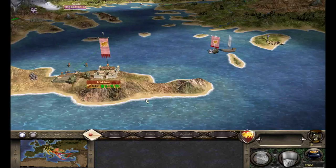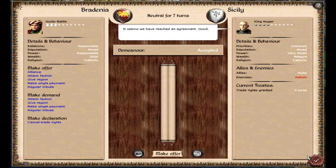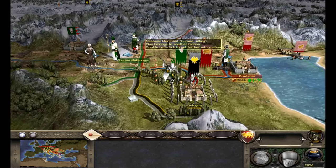I'll get up to max free upkeep units and build a diplomat to go start talking to the Muslim nations. We haven't sent an emissary to the Byzantines yet so we can get some trade rights. Trade rights and map information with Sicily — there we go, pretty nice. We'll send him over to France next, then move up towards Spain or England and Denmark. Save the game and end the turn.